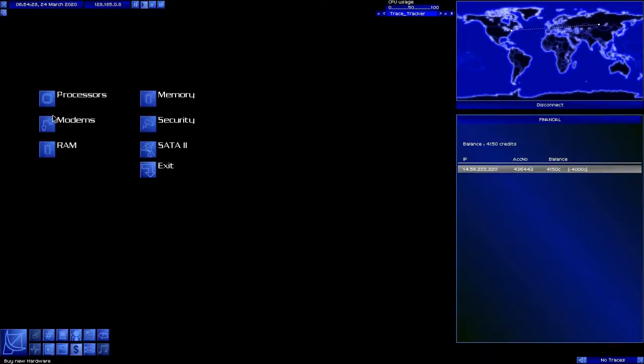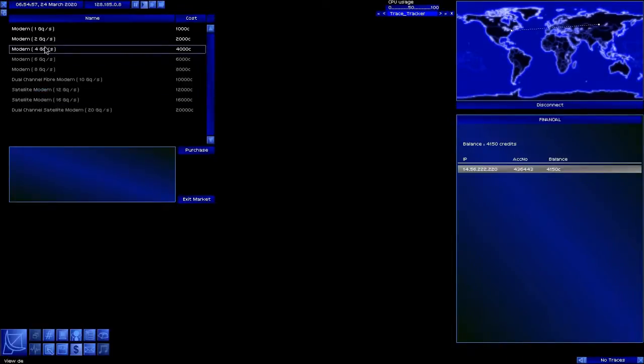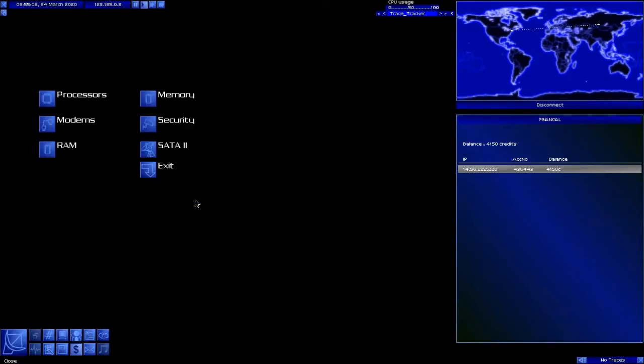Now let's go take a look at our hardware upgrades menu. There are some different categories here. Processors is exactly what you would expect — it's different processors that you can buy. We already have one 60 gigahertz processor. It would replace our existing processor and we'd only get an extra 40 gigahertz, so it's not worth it. We're going to hold off on processors for right now. Modems — our current gateway can only handle a 2 giga quad modem, it's not worth the upgrade.